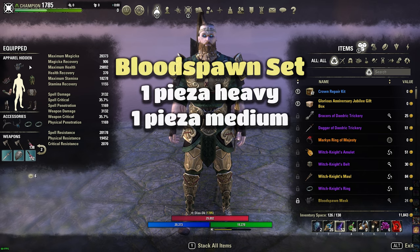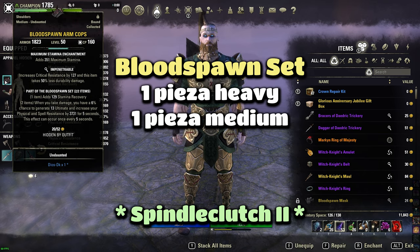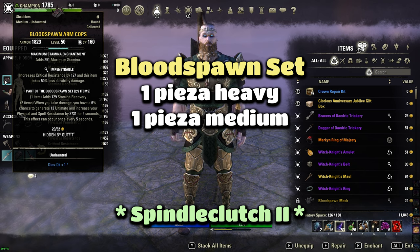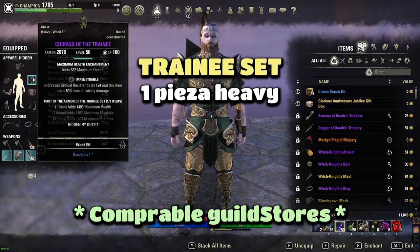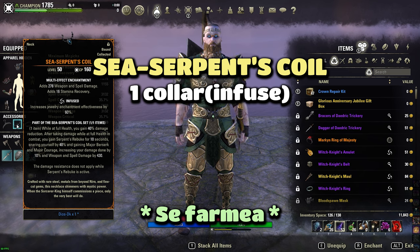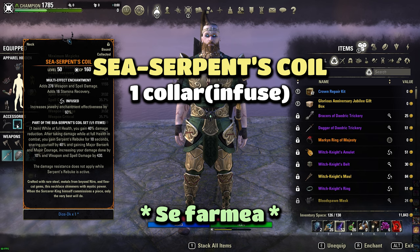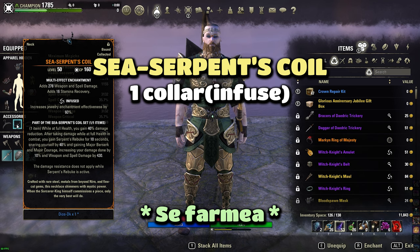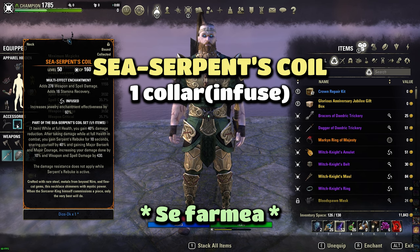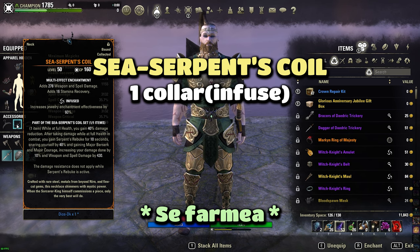Vamos a pasar a ver los sets. De Monster Set tenemos como no Blood Spawn. Este set para los DK siempre lo digo es increíble: cada vez que nos hagan daño vamos a empezar a generar ultimate, y además nos va a dar una resistencia física y mágica de 3k 700 por 5 segundos. Este efecto puede ocurrir cada 5 segundos, o sea que casi siempre está 100% del tiempo activo. Después tenemos una pieza trainee para tener máxima vida, y el Sea Serpent Coil: este set nos da supervivencia y mucho daño a costa de reducirnos el movimiento. Básicamente mientras estamos full vida tenemos una reducción de daño del 40%, y una vez que nos hagan daño vamos a perder movilidad a cambio de 430 de weapon y spell damage.